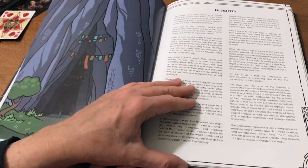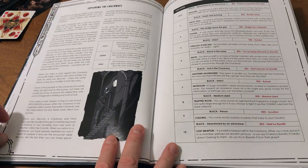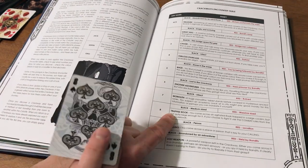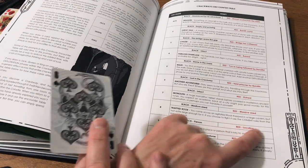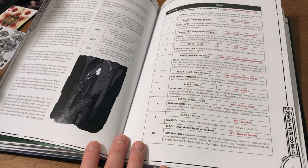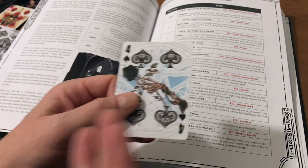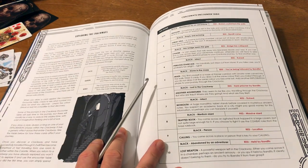Here are the crackways — same layout as the rest of the book: description of what it is, then encounter tables for drawn cards. For example, one result is a trapped rook: you come across an agitated rook trapped in a cavern not quite large enough for it. If you choose to fight it, use the combat rules from the base rulebook. This could be a case where you go back to the oracle table, pull a card, and base your decision on that draw. Anytime you would draw a cave, staircase, or door in your exploration phase, you can choose to replace that prompt with a crackway.